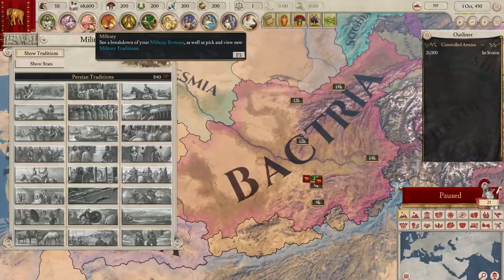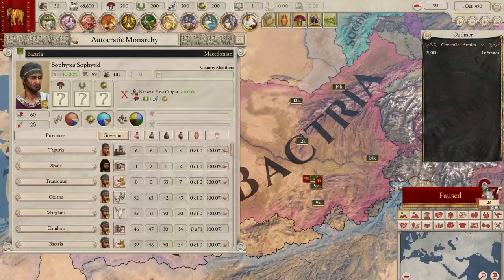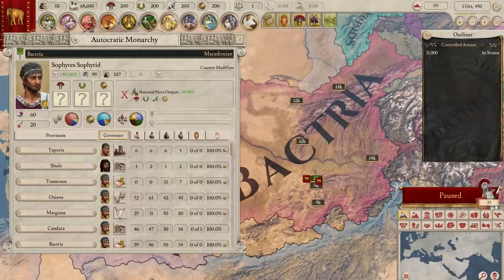Bactria uses Persian military traditions, which don't have chariots. Bactria itself is an autocratic monarchy, giving them slots for military, civic, and religious ideas, which if used gives a bonus to slave output. Bactria's slave population is about 20%, so it's definitely worth using the right ideas, as Bactria's income comes predominantly from slave tax early on. If they want elephants, the Mauryans have plenty available to trade as well, so Bactria has an extremely diverse arsenal at their disposal.